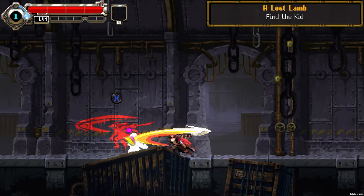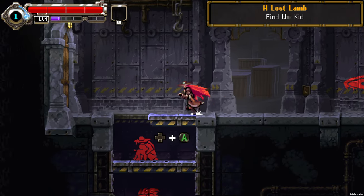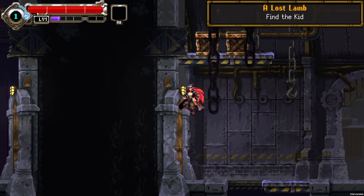We are playing as Aletia, which is this redhead girl, and we have to find Simon, who is some kind of boy doing something — so we have to find him and stop it.